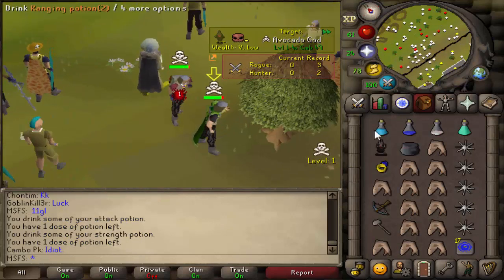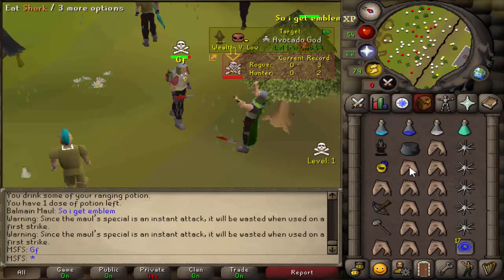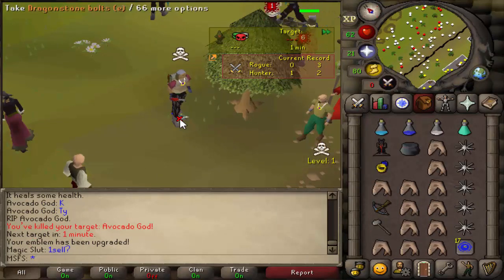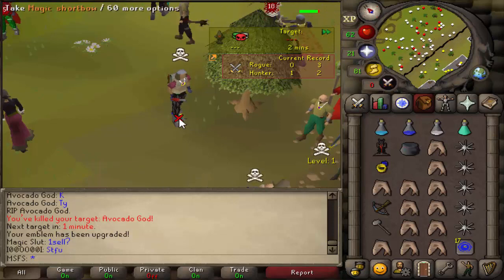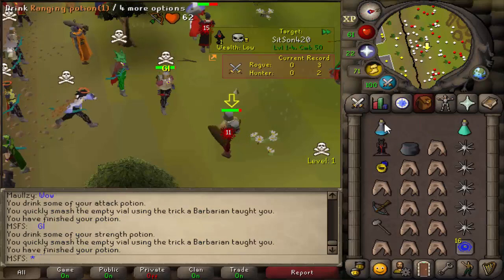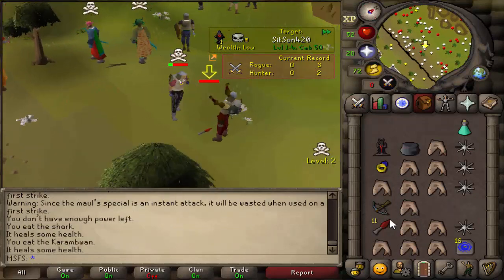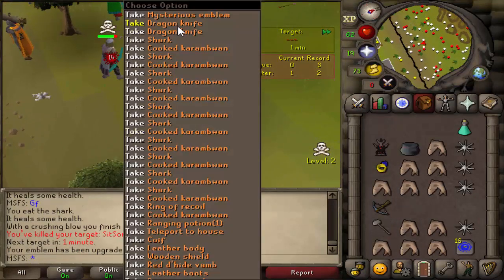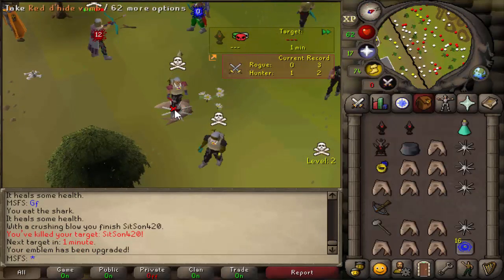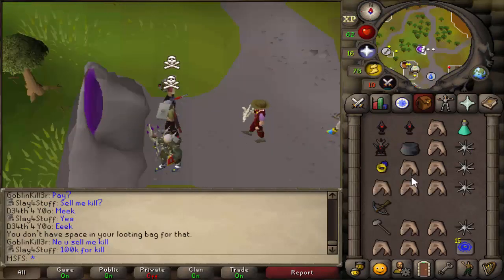I've got a fight with the avocado god so this should be pretty tough — he's got a farming cape. Let's go for the godsword — good fight, he drops the kill. I'm back up to a tier 6, things are turning around. We made 100k as well. Next fight — I skull up on him because he looks like a fairly easy kill. Godsword and he's dead, good fight. We get his emblem and dragon knives and we're back up to tier 7. This godsword rushing is going well.